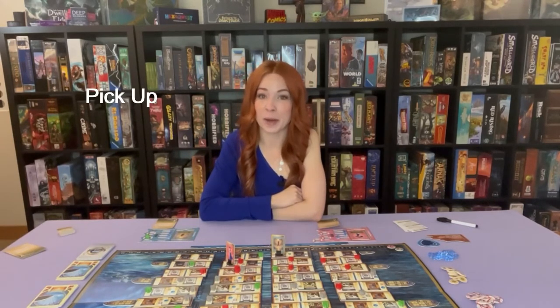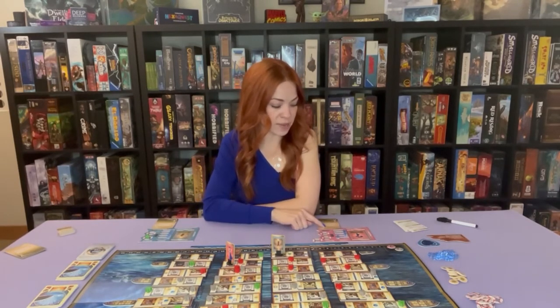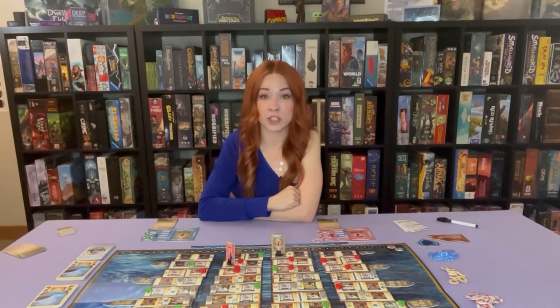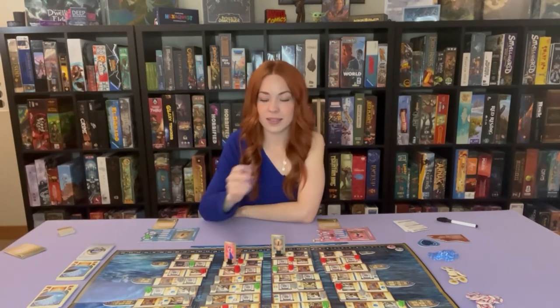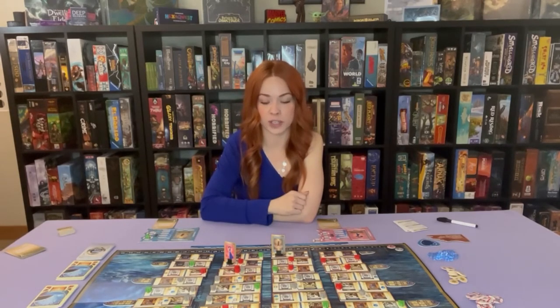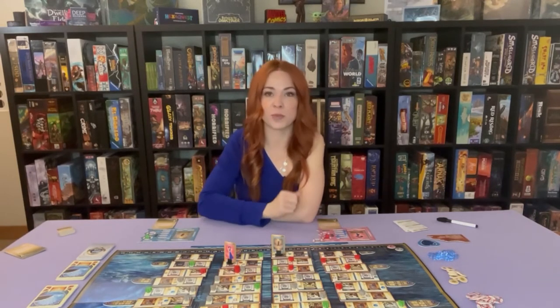The second available action is pick up. If you don't have space for an item, you can't take it. Action cubes and lifesavers have a limit of five each. You cannot take more passengers than you have lifesavers for, and once you've taken a passenger you're committed — you cannot get rid of them until you put them on a lifeboat. The only item without a carrying limit are the star tokens, which you keep in a personal supply near your player board. Since I just moved to the switchboard platform, I'll use my pick-up action to pick up a red passenger and place them in my first available lifesaver.